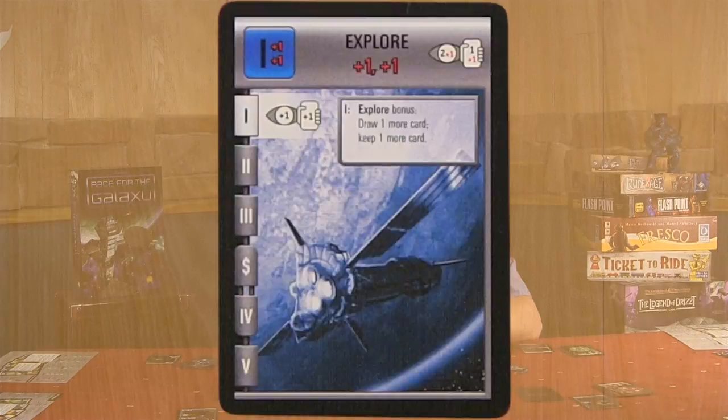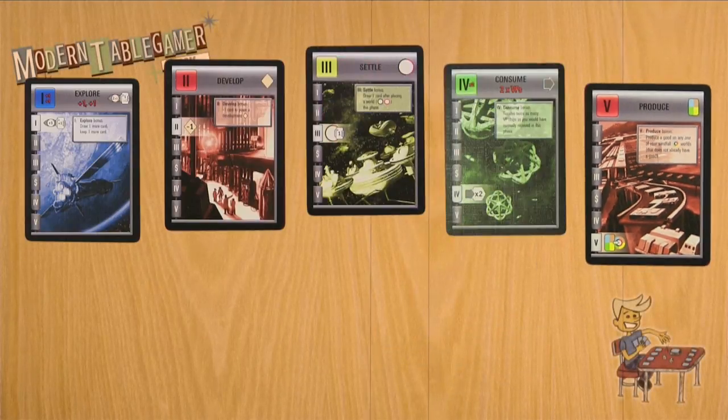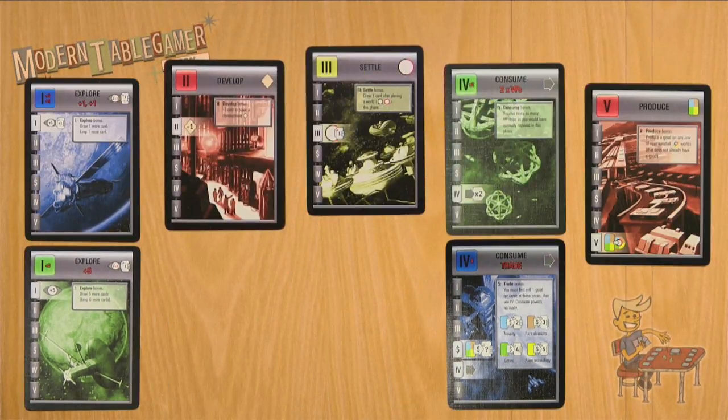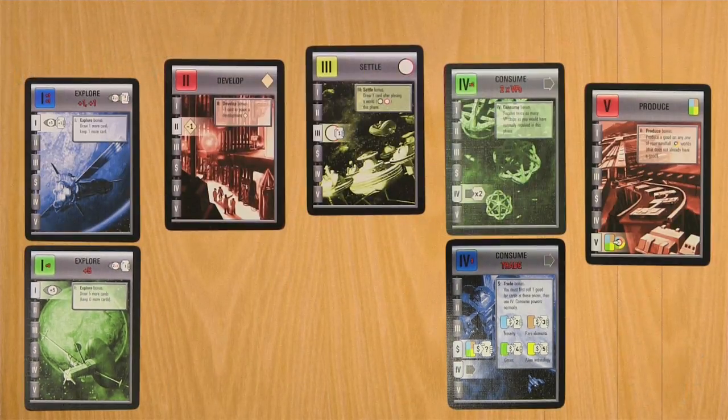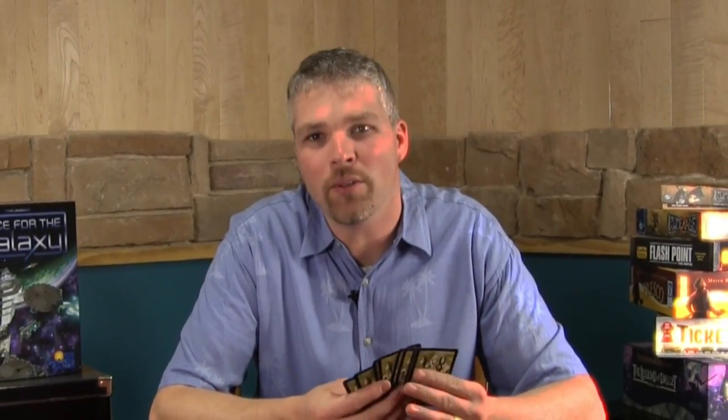There are 5 possible actions that players can choose from at the beginning of each round, however they have 7 cards. Two of the cards are the same action but give a different bonus. The two actions that are doubled are explore and consume. After all the actions are complete for the round, players discard their hand down to 10 cards if they had more than 10, and then they begin the next round by selecting a new action.